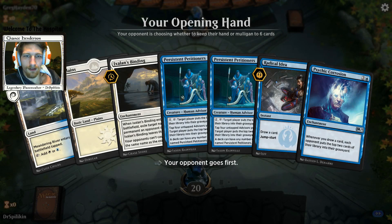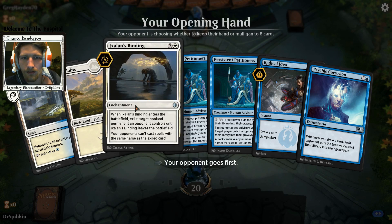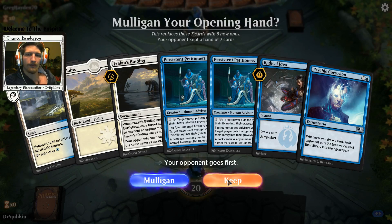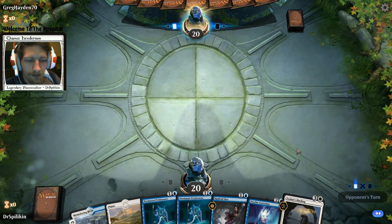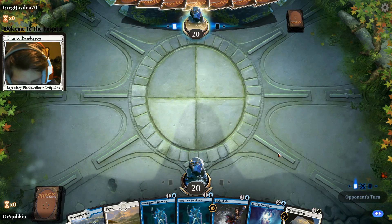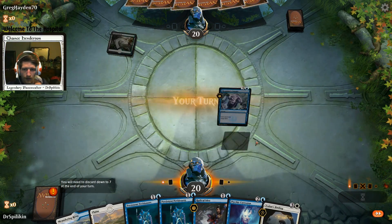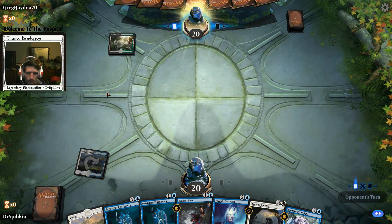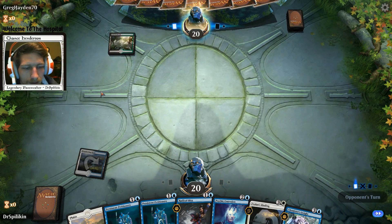I'll probably make a YouTube video for this and throw it up on the channel. We have an early Psychic Corrosion and Legion's Bindings, which is nice. Chemister's Insight as well.